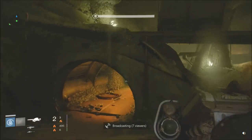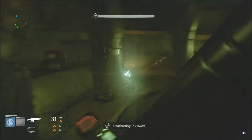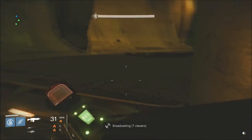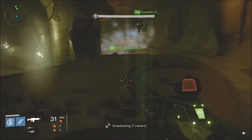This is the final boss room and I gotta tell you one thing: there is a cheese spot, I guess you could say. It's not really a cheese spot because it's in the game mechanics — you're not really doing anything out of the ordinary, you're just utilizing a safe spot. And that is this spot right here.